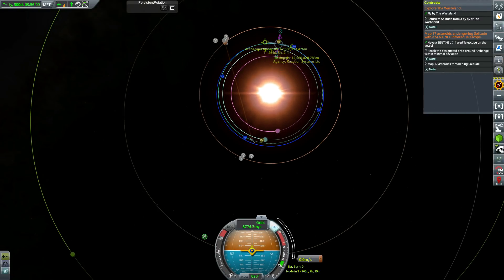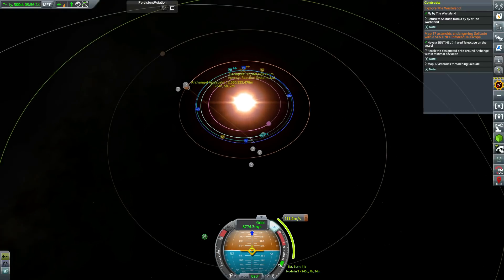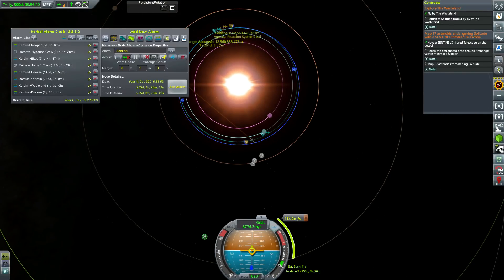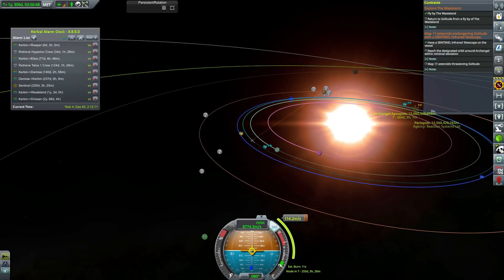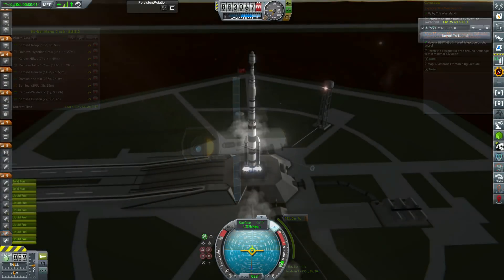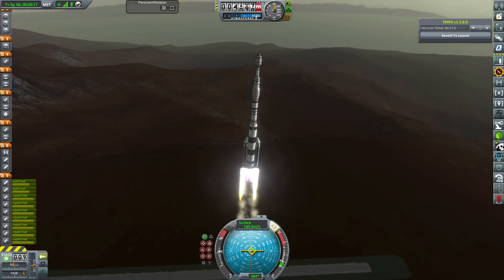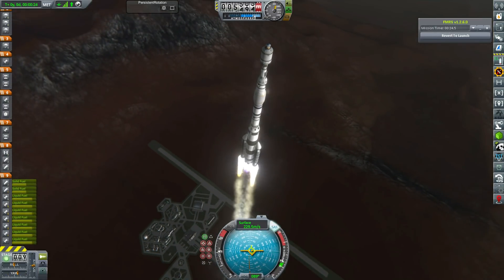While we were doing that mission, our Sentinel Space Telescope, which is mapping near-Solitude asteroids, finished its contract and we get another one to map even more asteroids. It's going to require us to move it into a slightly different orbit, but since we're in a solar orbit it's going to take quite some time. So we use a manoeuvre node and then launch our next mission.